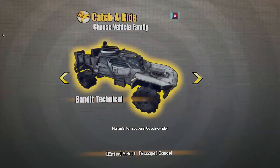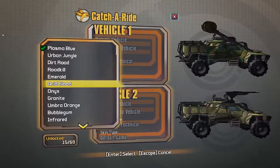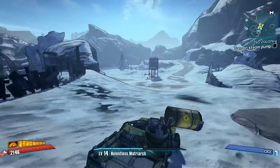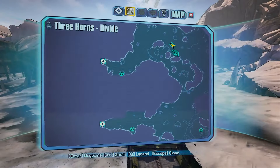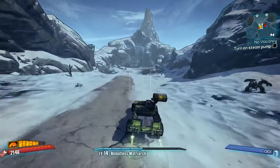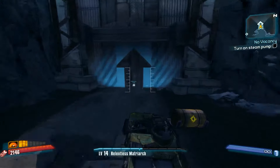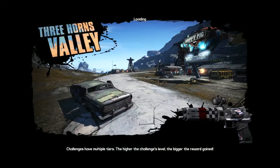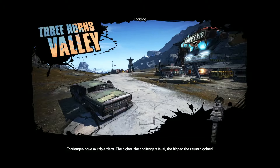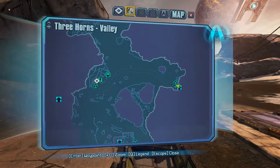Walk in for suckers. Catch a ride! Acid Blood. Quick and easy. To Three Horns Valley. Challengers have multiple tiers — the higher the Challenger's level, the bigger the reward gained. Wouldn't you know that. We're going to the Happy Pig. Straight ahead.